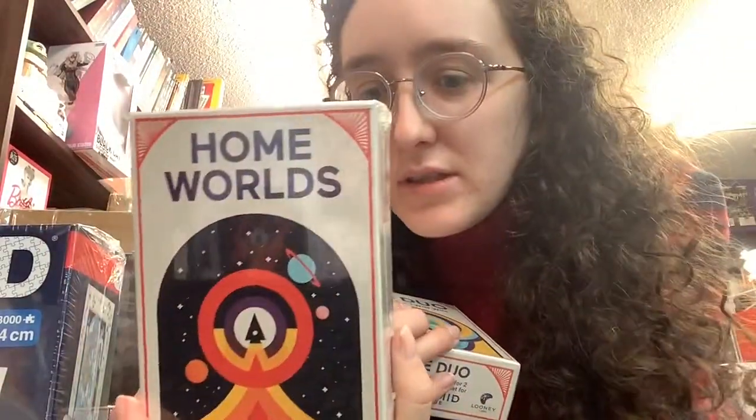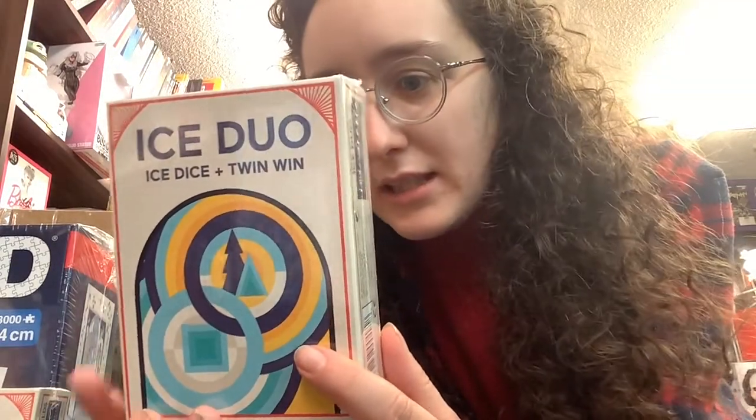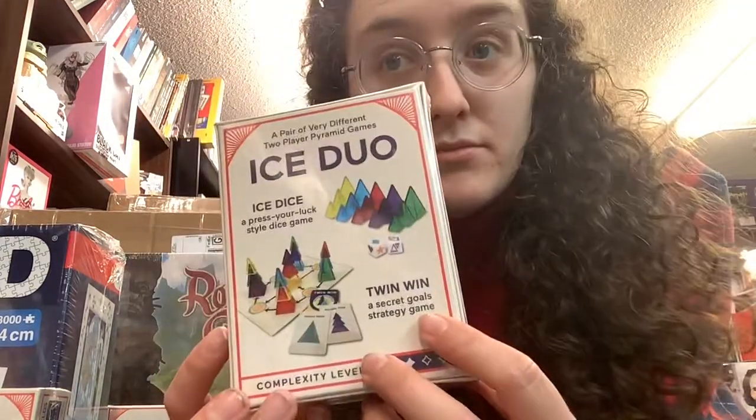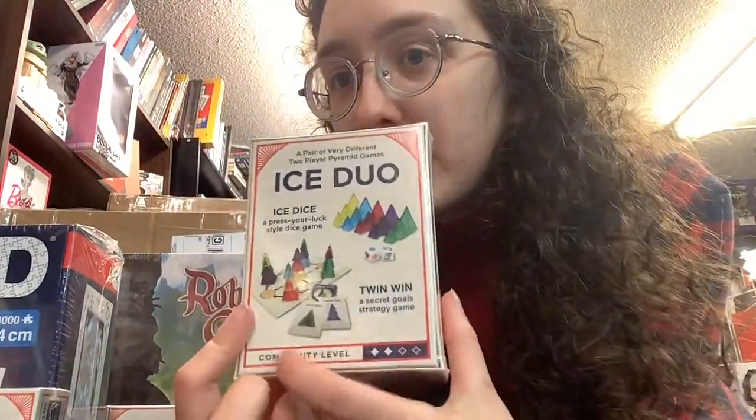So you've got more from the series. This is Homeworlds — a four out of four complexity level. It's a deep abstract strategy game of perfect information, resource management, and galactic war. Two players, 30 to 60 minutes, so a bit more involved. I love these vintage-style boxes. You also have Ice Duo: Ice Dice and Twin Win — a Press Your Luck style dice game. This actually comes with two different games — Ice Dice and Twin Win all in one. Two players, a bit shorter at 15 to 30 minutes, and a bit easier at two out of four complexity. So it tells you the complexity level.